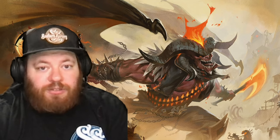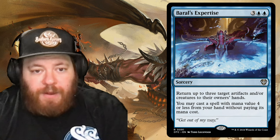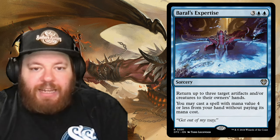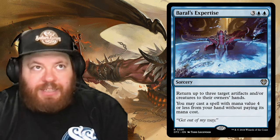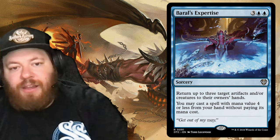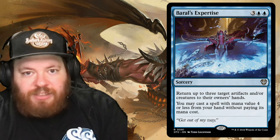Now for reprinted sorceries. Venser's Expertise is three and two blue: return up to three target artifacts and/or creatures to their owner's hand, and you may cast a card with converted mana cost four or less from your hand without paying its mana cost. You're paying five to bounce some threats while also getting a free spell — built-in value.